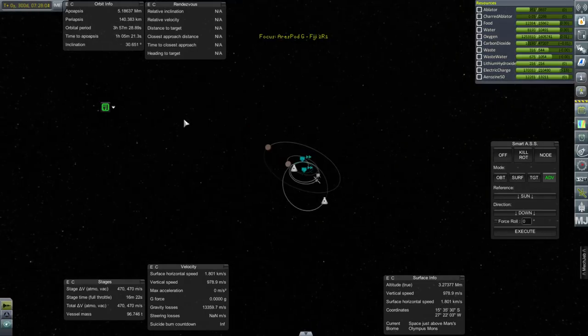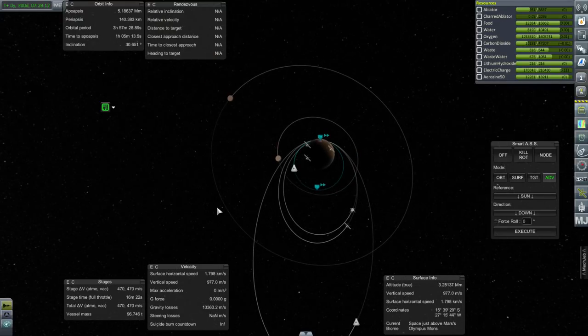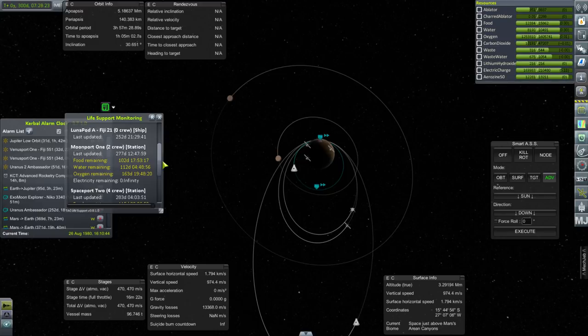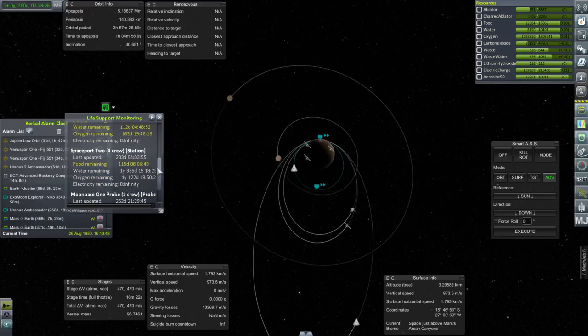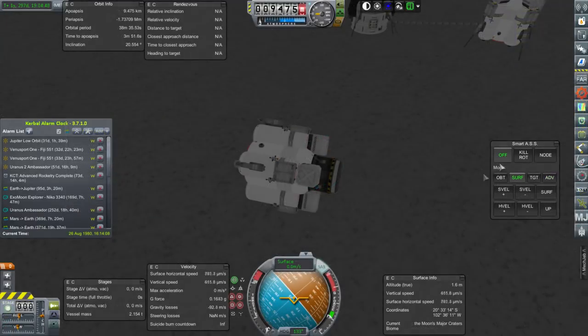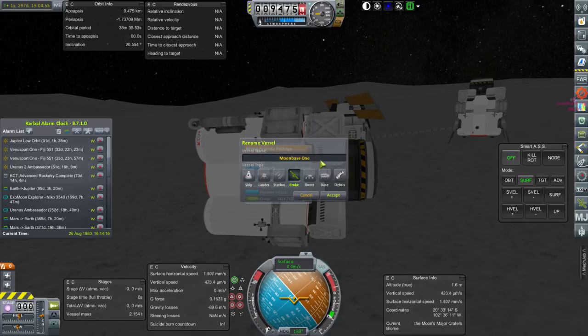We get to enjoy this unified assemblage for a brief moment, then we're going to decouple. Maybe we should wait until Phobos is in an ideal position — then again it orbits Mars very quickly so we probably don't need to wait. We've got 31 days until the Jupiter low-orbit mission. As for supplies: Moon Port 1 has 100 days, Space Port 2 has 115 days. Moon Base 1 — it's thinking this is the probe. It's a spent moon supply vessel — I'll just call it that.